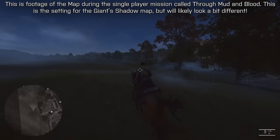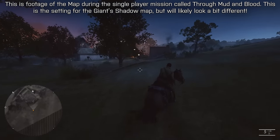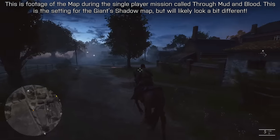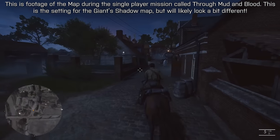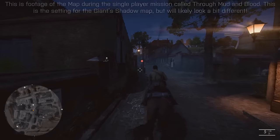The Giant Shadow map itself is actually taken from one of the single-player missions in Battlefield 1, called Through Mud and Blood. The section used is the town where you need to recover parts for your tank, called Black Bess, and further beyond that, to the Trainyard Standoff Zone at the end of the mission.